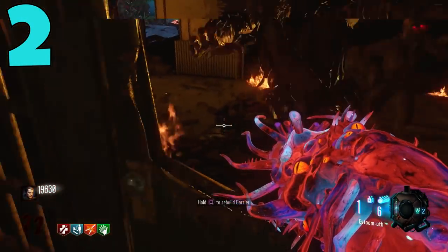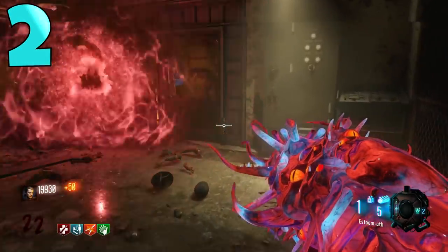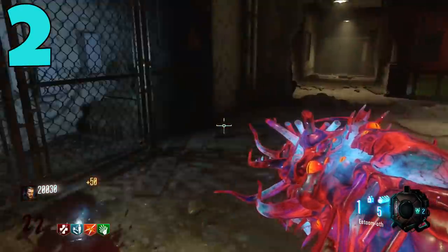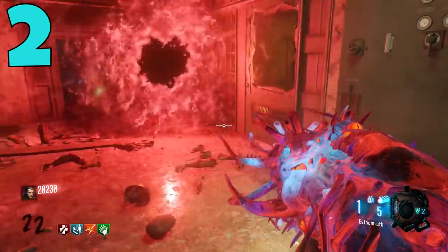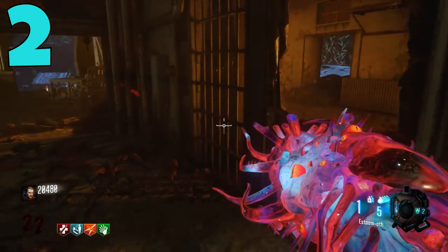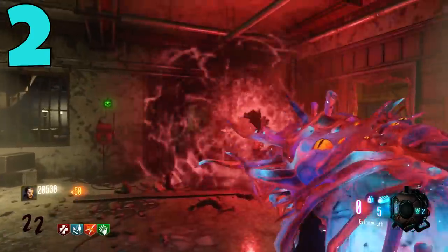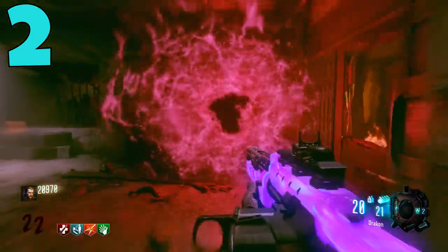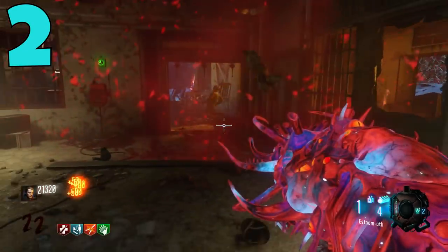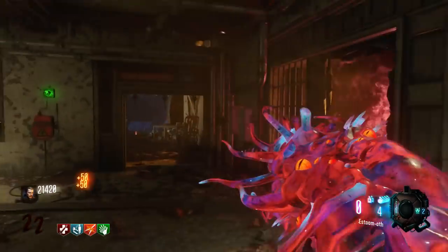I did some tests on Revelations with the upgraded Apothicon Servant and in higher rounds, when zombies are spawning really fast, you can get upwards of 40, 50, 60, 70, even 80 kills per shot. Pair that with Gobblegums like Alchemical Antithesis or a max ammo gum and you are absolutely unstoppable. This gun made Revelations incredibly easy for higher rounds — round 100 is a joke, and even round 200 isn't all that impressive with the upgraded Apothicon Servant.